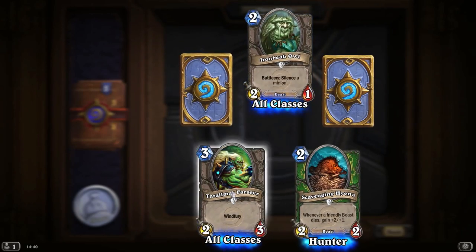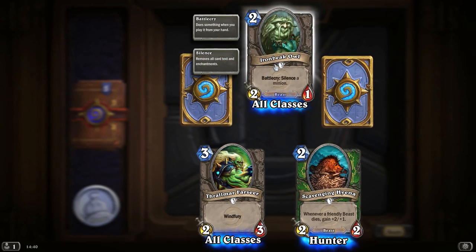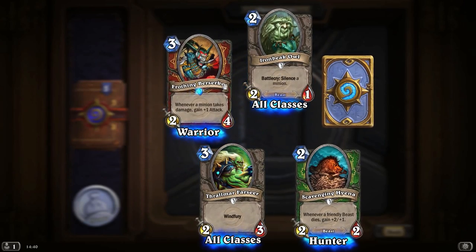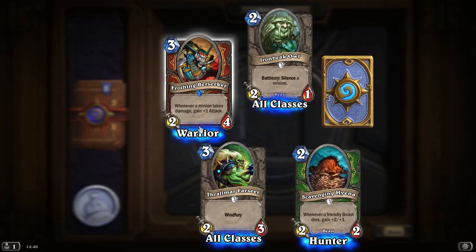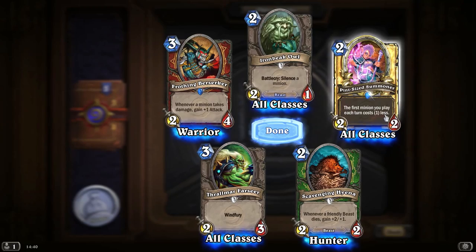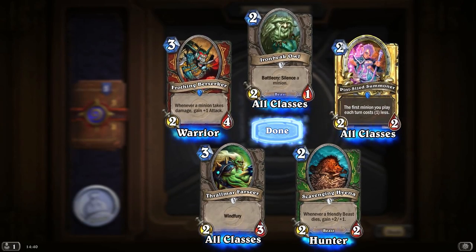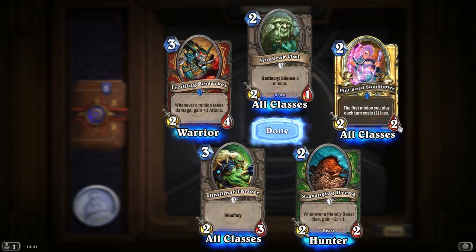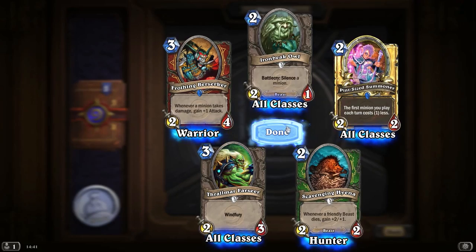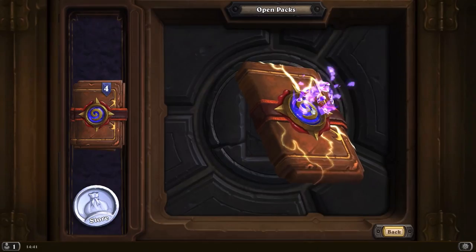Another Scavenging Hyena, Thrallmar Farseer — a 2-3 with Windfury. There's the Ironbeak Owl I was talking about earlier — silence a minion, a 2-1. A Frothing Berserker — whenever a minion takes damage, gain plus 1 attack. And a golden rare — the first minion you play each turn costs 1 less: Pint-Sized Summoner. For the price, being only 2 mana, it's only a 2-2, but that might be handy in the Priest deck as well.